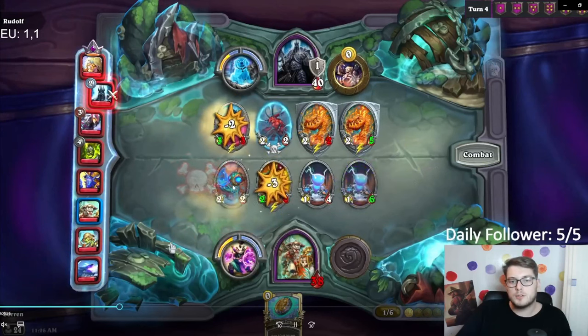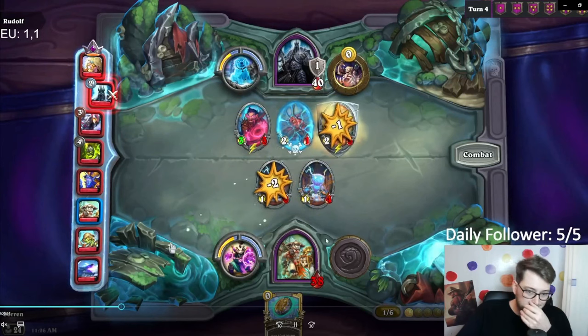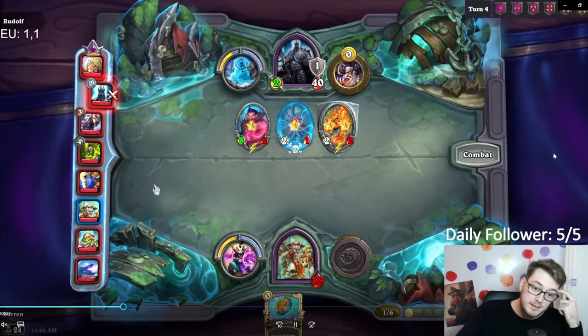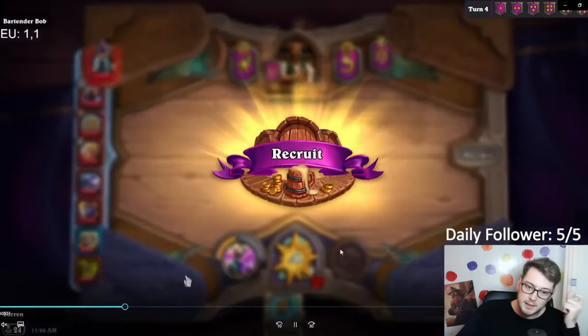I could have also sold the elemental and used the coin to hold the triple, but I still want to try to get buddy meter. Not getting your buddy in time when you stayed on tier one is just the worst feeling ever.